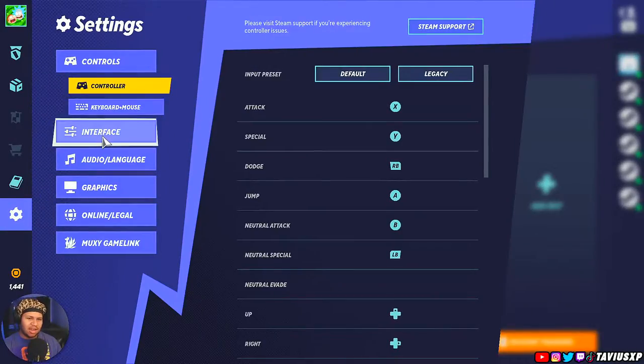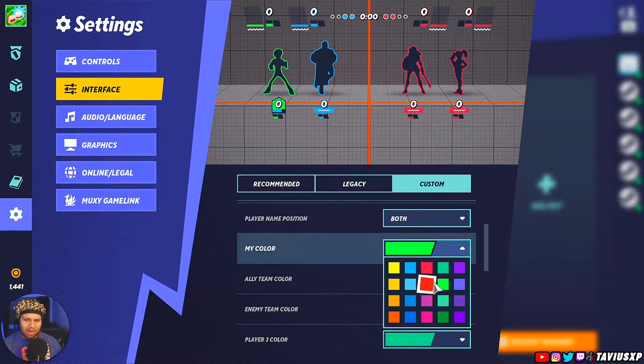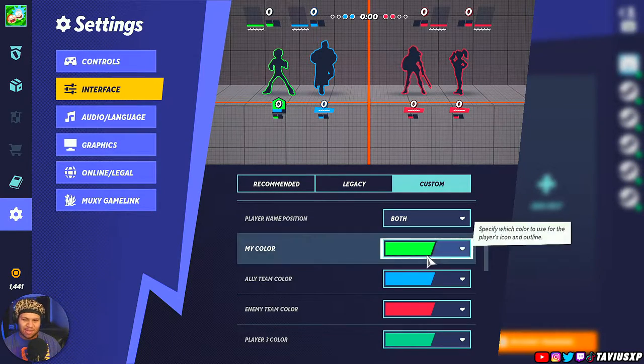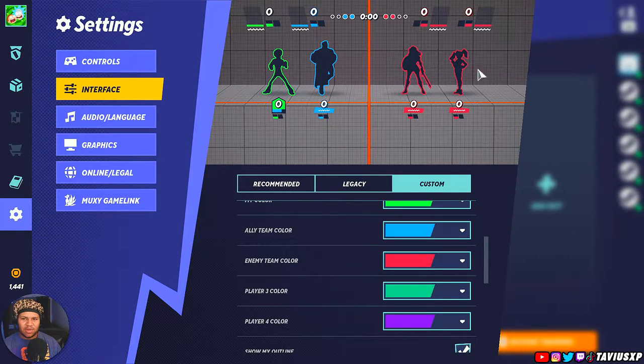Go into settings, interface, and change your color to whatever you want. I changed mine to green. I wouldn't recommend red because that's usually what I use to identify opponents. You can also change your teammate's color and each opponent's color separately — mess around with it and see what works for you.